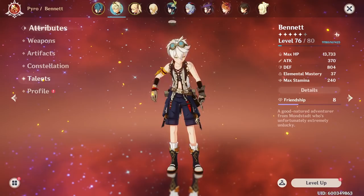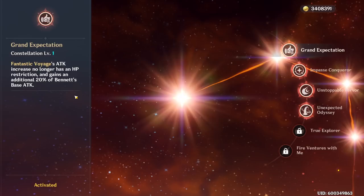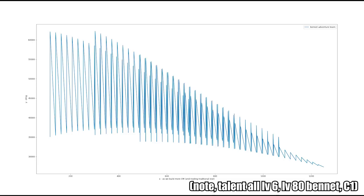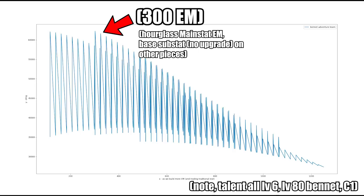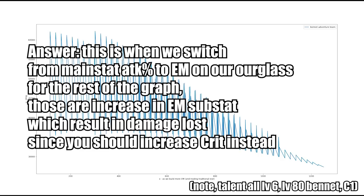There are actually a couple of ways we can increase the bonus that we get. The first way is to further increase our talent level, but an easier way is actually just to unlock the first constellation, which gives you an additional 20% of Bennett's base attack. And wow, look at that — here you can see the highest point on the graph is actually around the 300 elemental mastery point, which corresponds to your hourglass main stat being elemental mastery and just having roughly one substat worth on the rest of your artifacts. You might be confused why the graph is overall trending down but has a spike at the 300 mark. This is because that's the point where we switch from attack main stat on our hourglass to an elemental mastery main stat, and for the rest of the graph we are allocating substats into elemental mastery, which is not worth it because we could just be doing crit and crit damage instead.